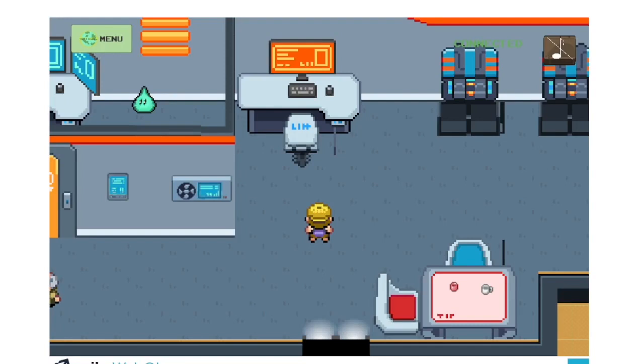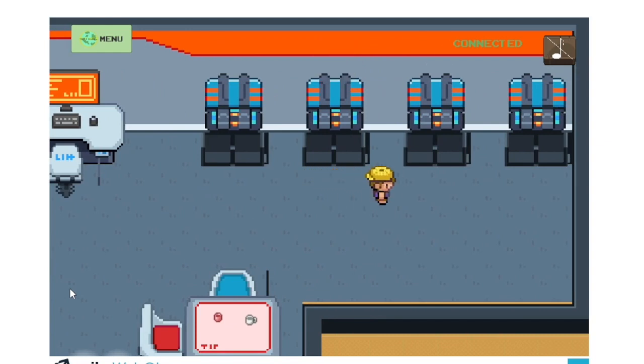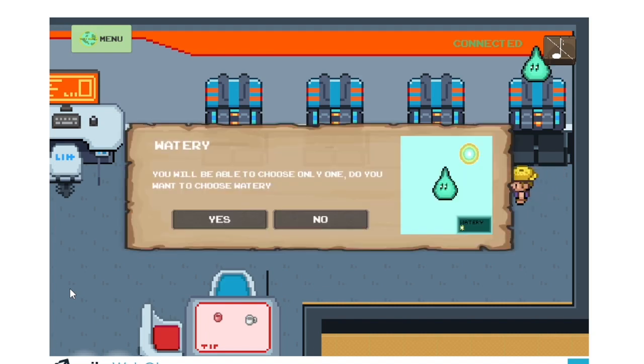The laboratory is the room where players can mint their first mint mod for free. Players can choose one of the four basic mint mods and mint it in their wallet. However, they can only mint one time, so they must choose their first friend carefully. After minting, players can add their new mint mod to their party and start playing.